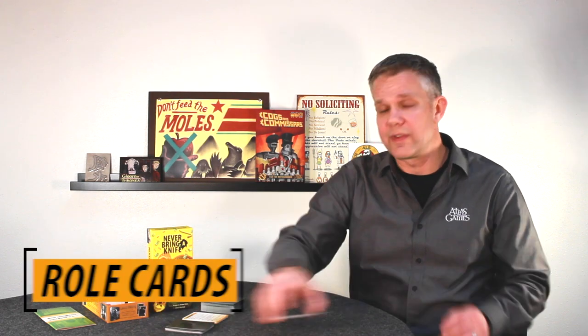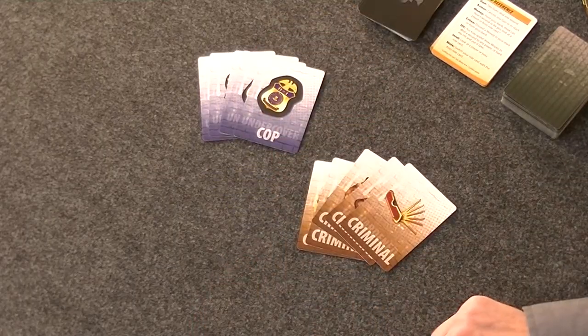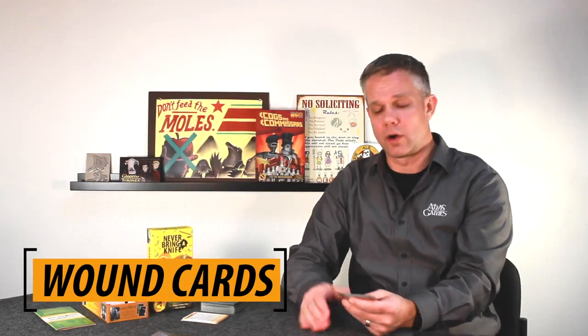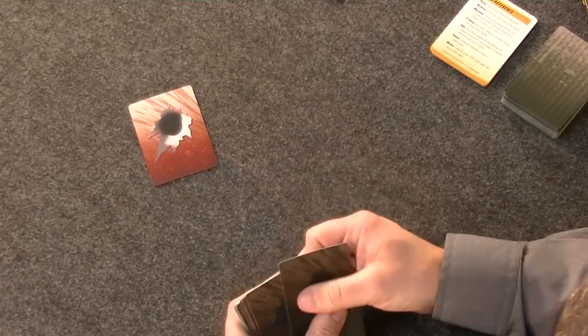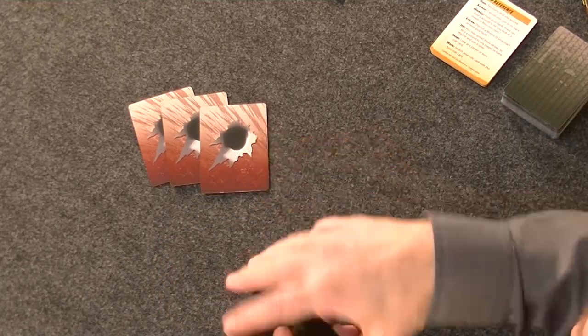Never Bring a Knife has four different kinds of cards. First, we've got roll cards — there are cop cards and there are criminal cards. Everybody's going to get one of these to tell them which team they are on. Next, wound cards: if you get three wound cards you are out of the game, so you want to avoid taking these at any cost. They have a dark side and a bright side so it's easy to tell which ones are still on the deck and which ones are on players.